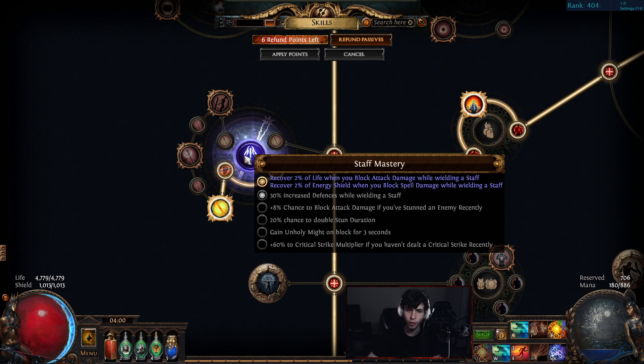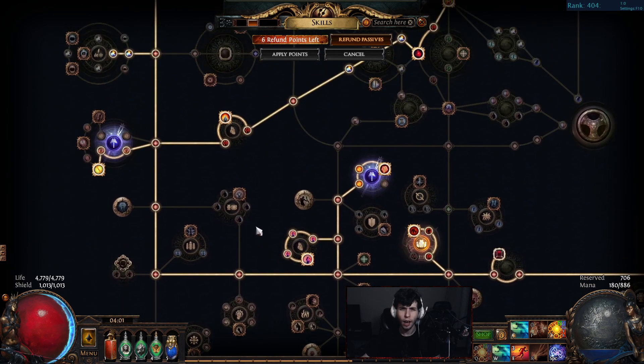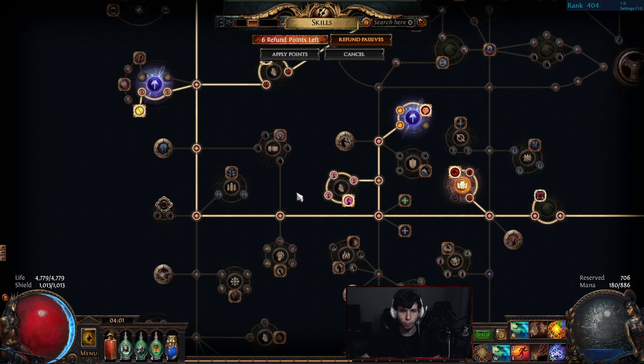The staff masteries I'm running: 2% life and ES on block — very nice. It's a shame it's not 2% of both on block in general, but 2% life on attack block and 2% ES on spell block is pretty solid. The other one I'm running is 30% increased defenses while wielding a staff — that's 30% increased global defenses, so 30% energy shield, 30% armor, and 30% evasion for one passive point. Very very strong.